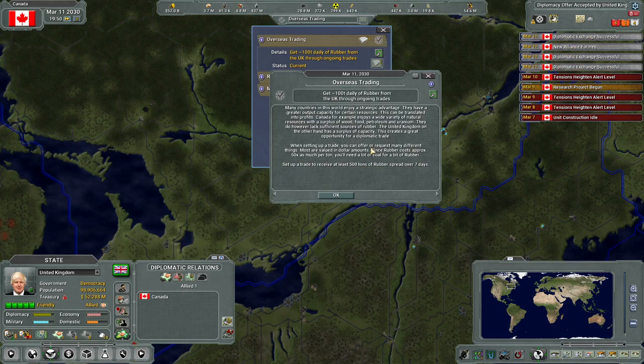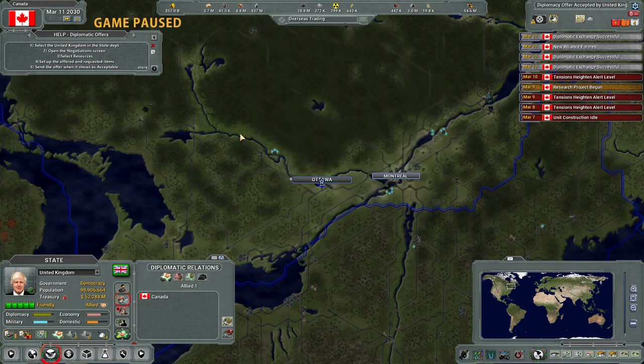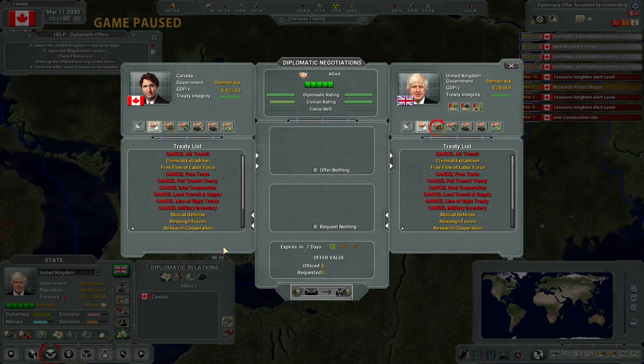Overseas trading: get a hundred tons daily of rubber from the UK through ongoing trades. So set up a trade to receive at least 500 tons of rubber spread over seven days. This is something we don't really see much of in Galactic Ruler - the trades over time. I think you can do it in Galactic Ruler, I just don't generally do that.